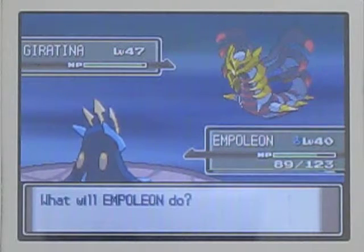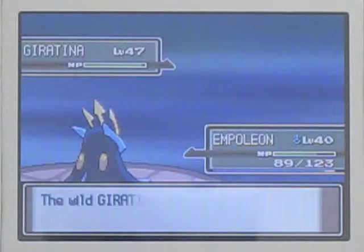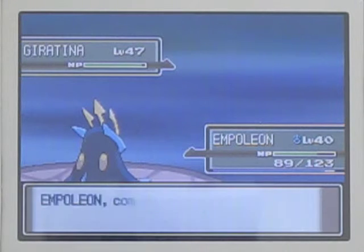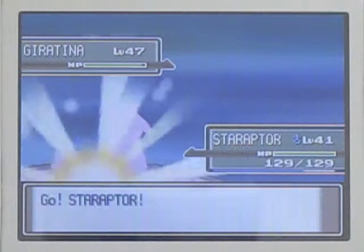Nevertheless, this thing has incredible stats and can do a lot of damage - I mean a whole lot. Right there it used a move called Shadow Force, which is a really powerful Ghost-type version of Fly. Whenever that happens, you'll want to switch to a Normal-type Pokemon so that it will not be affected by Shadow Force.